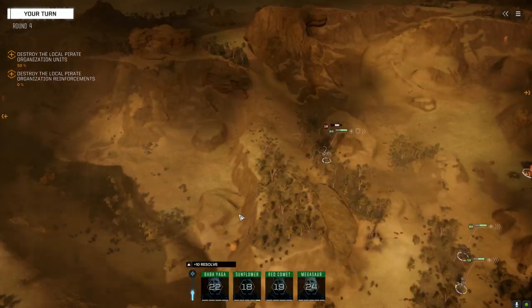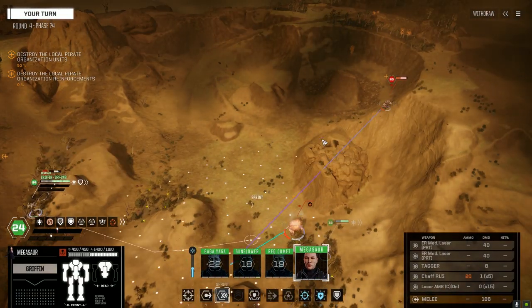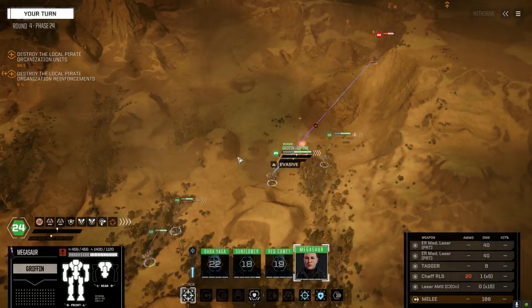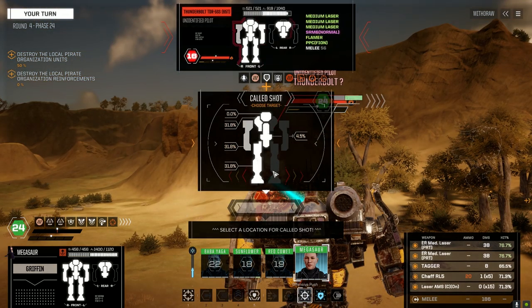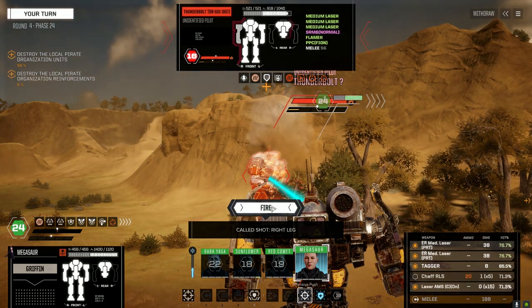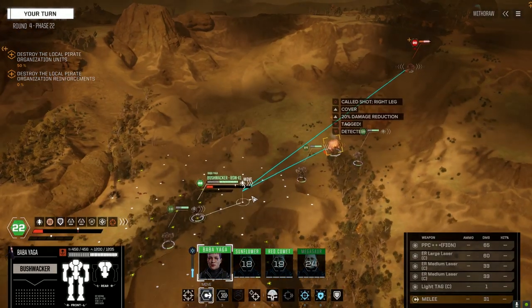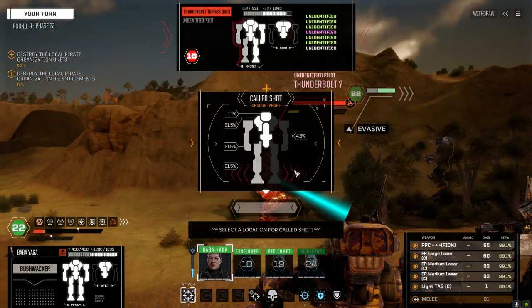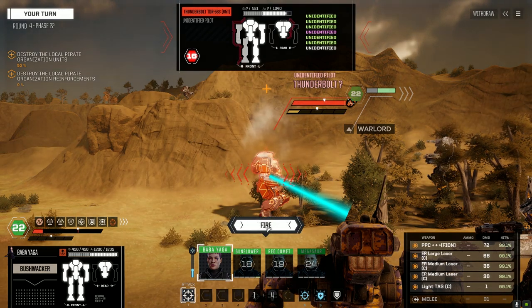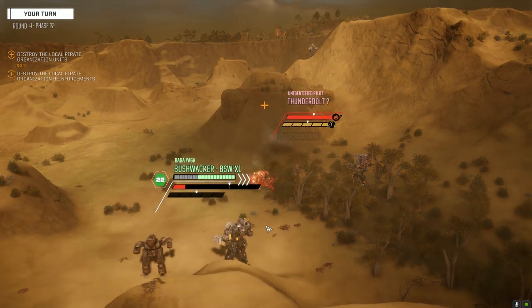Now we can start pulling this guy's legs off. Let's move away from that other lance on the hill. I want to get the tag — leave the chaff off for now. Let's go up to that leg. Okay, he's tagged. Got to make sure we move. Let's go up to the leg — perfect opportunity here to use Warlord. Not so much for the chance to hit, but the extra damage so we can clearly take the leg off. There we go. Another great situational use — if you know you're going to get a hit, definitely use it.